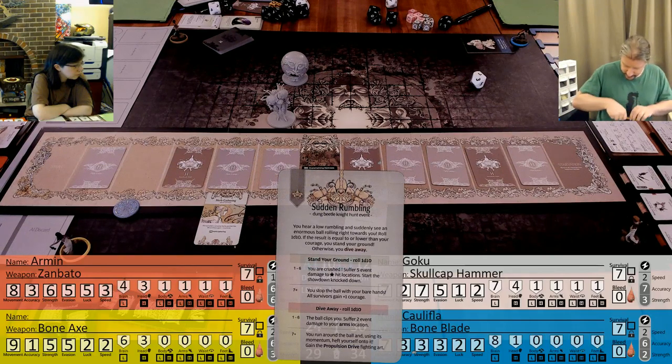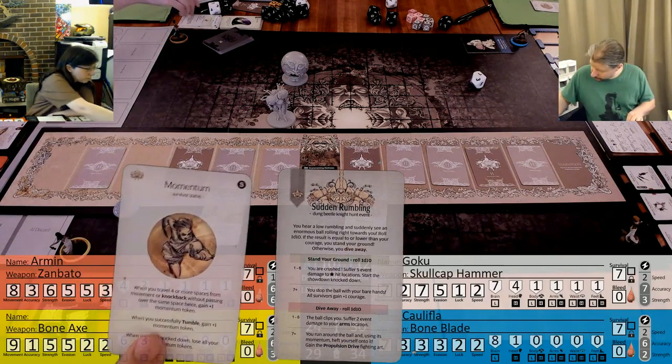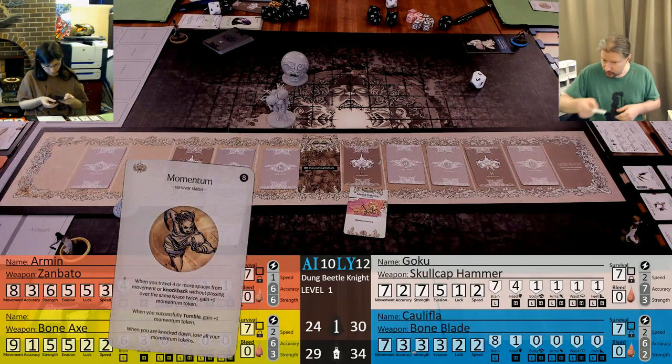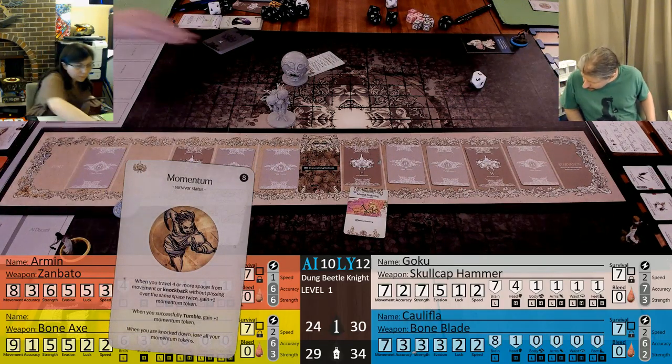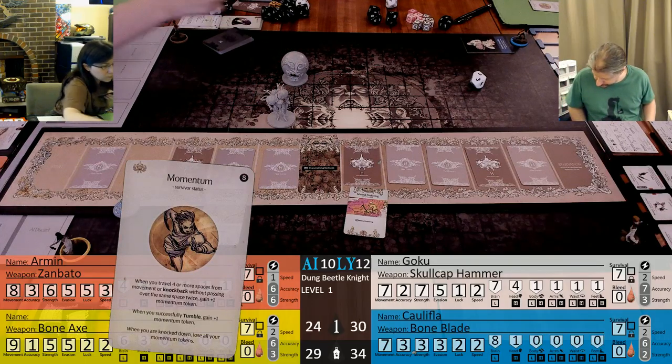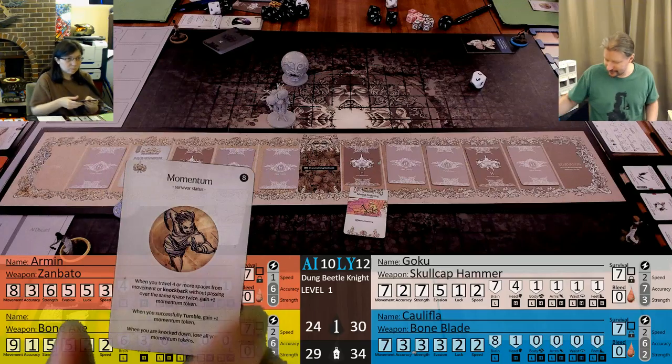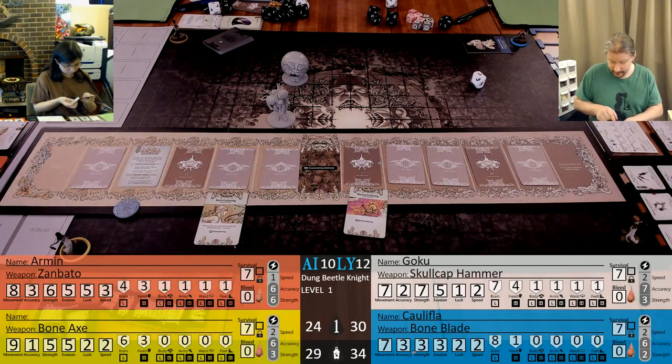How do I gain momentum? When you travel 4 or more spaces without going through the same space, gain a momentum token. When you successfully tumble, gain a momentum token. When you are knocked down, lose all your momentum tokens.